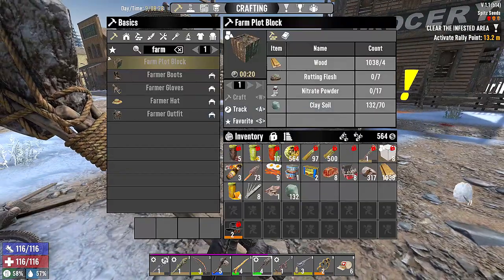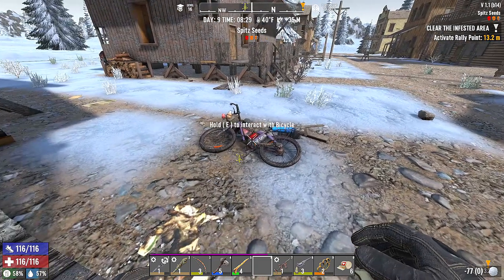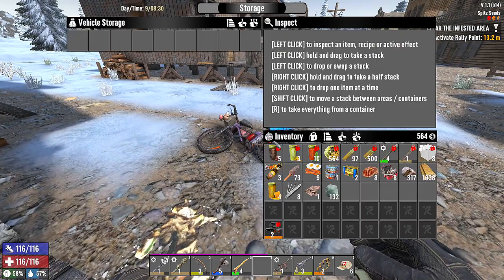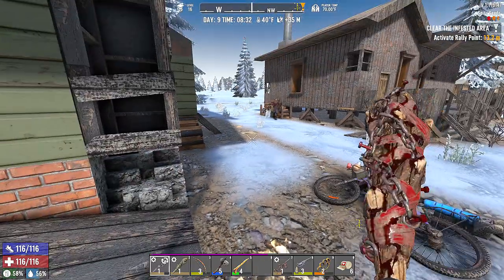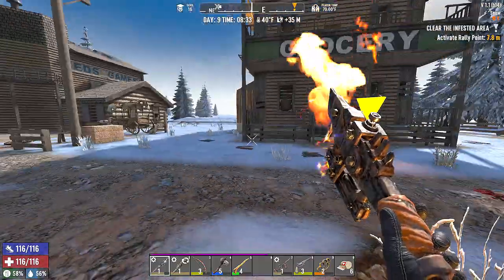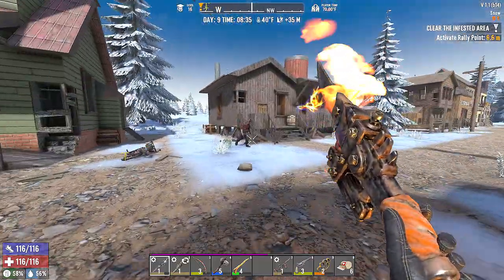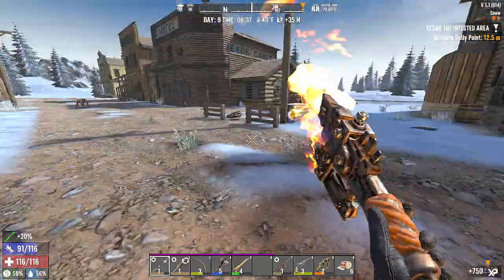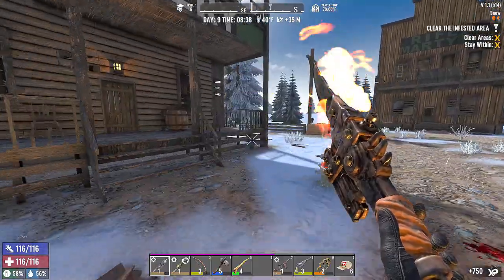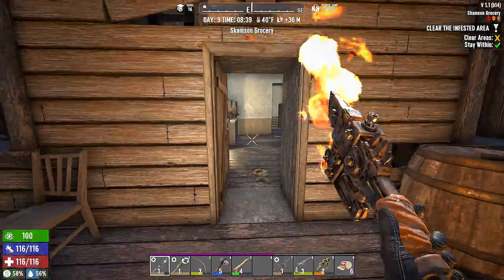We're going to put the bike over here and drop all that. I saw somebody walking over there — that was a timber. I'm going to wait until you come to me because there's a timber out there. A lot of timbers. Easy peasy, lemon squeezy. The grocery — it's infested. That's right, it is infested.